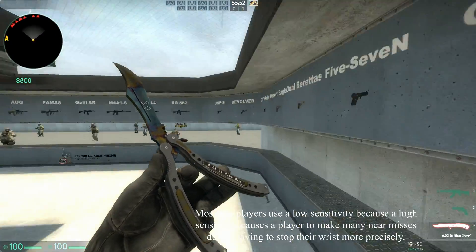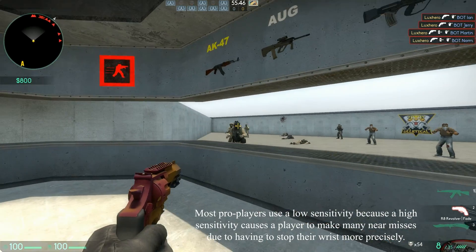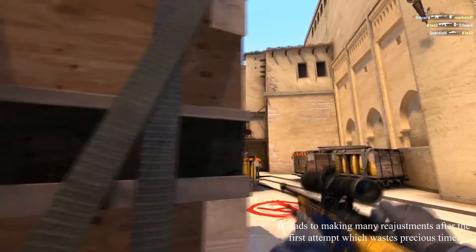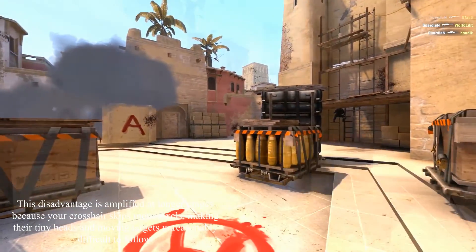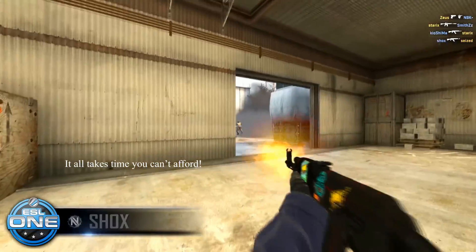Most pro players use a low sensitivity, because a high sensitivity causes a player to make many near misses due to having to stop their wrists more precisely. It leads to making many readjustments after the first attempt, which wastes precious time. This disadvantage is amplified at longer ranges, because your crosshair skips more pixels, making tiny heads and moving targets unreasonably difficult to follow. It all takes time you can't afford.